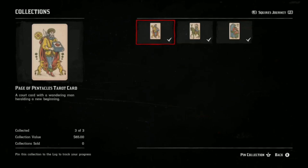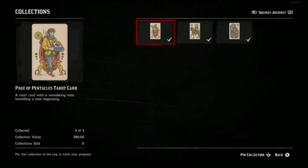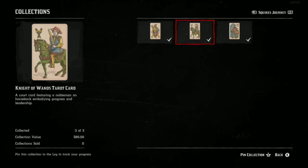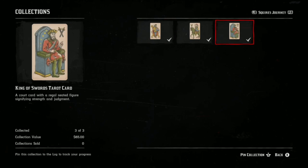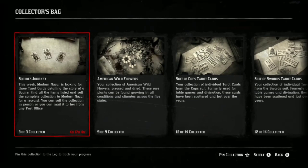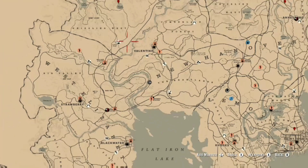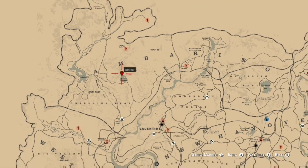I'm going to show you where you can find the three collectibles requested by Madame Nazar. I'm leaving a link in the description to a solo money and XP glitch — with that glitch you can duplicate these tarot cards, get 10 of each card, then sell 10 full sets of the weekly collection to Madame Nazar. After you've sold the 10, go back to these three locations and rinse and repeat. If you're interested in the Collector's Map, comment below — it shows Madame Nazar on the map and every collectible in the game every single day.